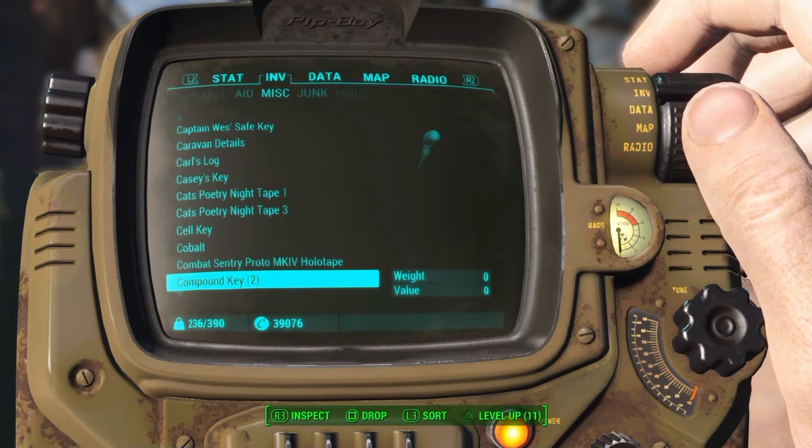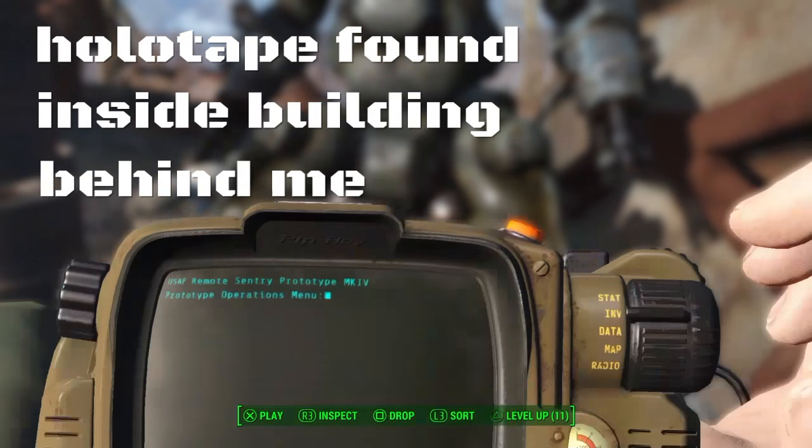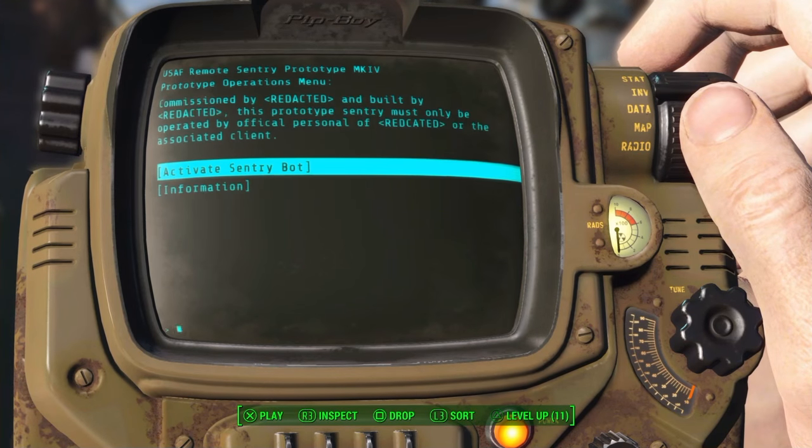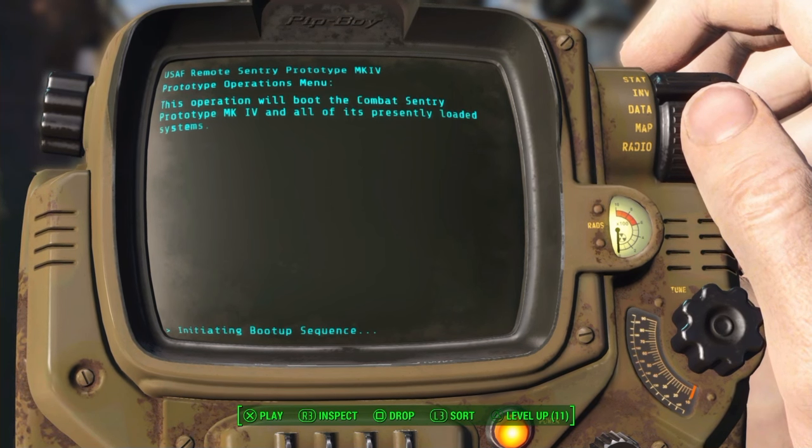I kept this robot here and you're going to need that Combat Sentry holotape. You can just use your Pip-Boy when you're right next to him and you can activate him. Let's get this going.